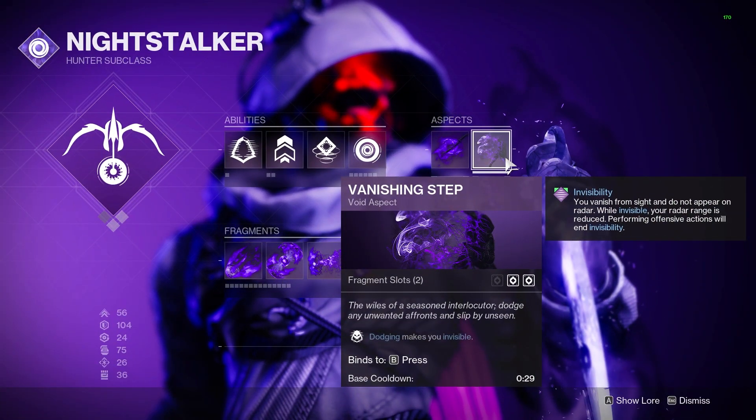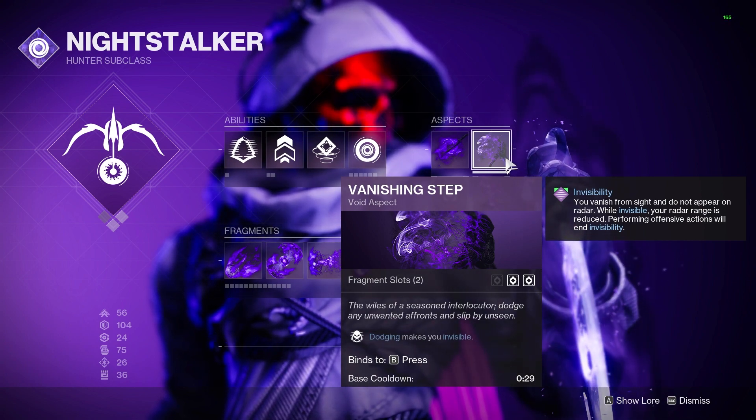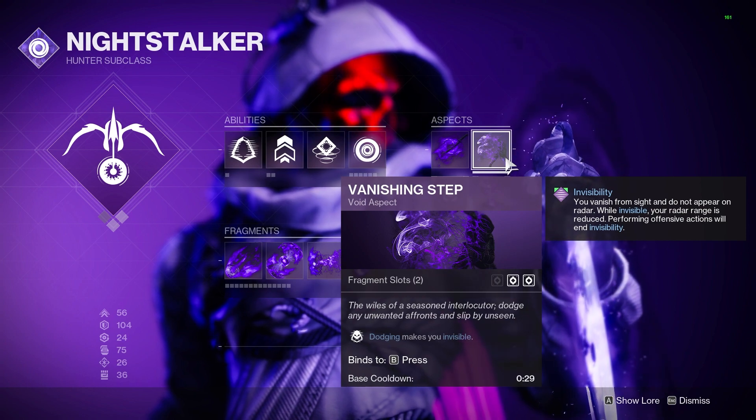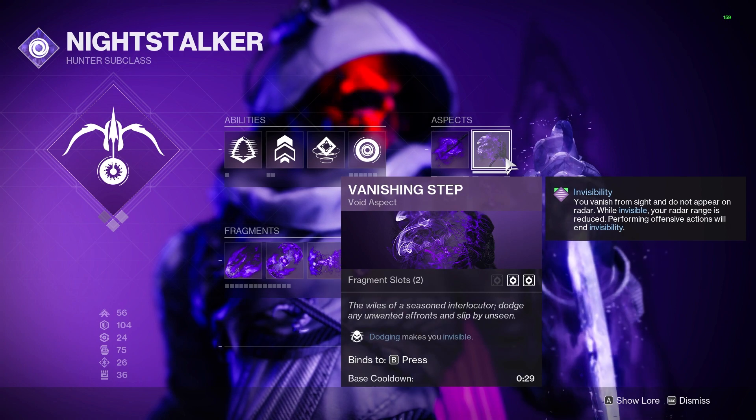I briefly hinted at our second aspect, but we are going to be running Vanishing Step with the build as well. This lets us gain invisibility from our dodge abilities. It's great for starting up the cycle and is also super useful if we need to go Invis on demand.